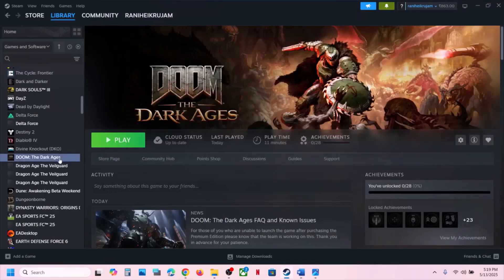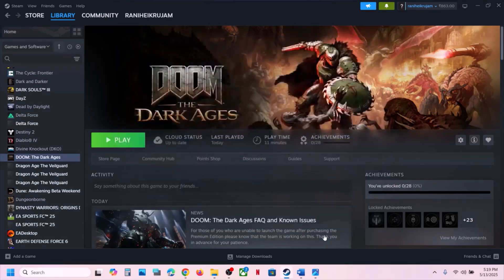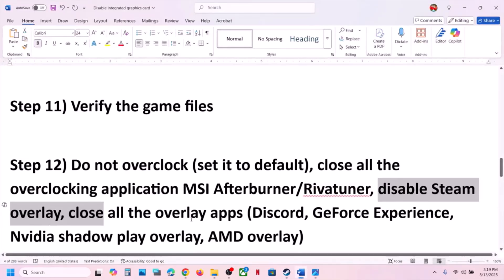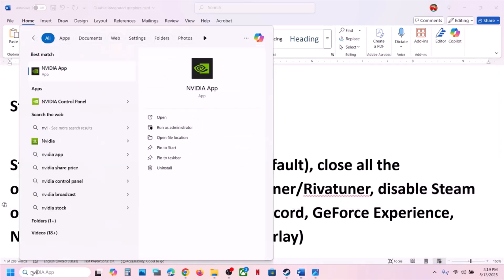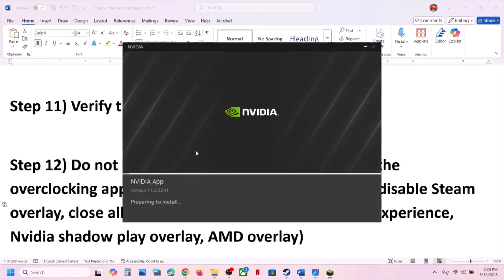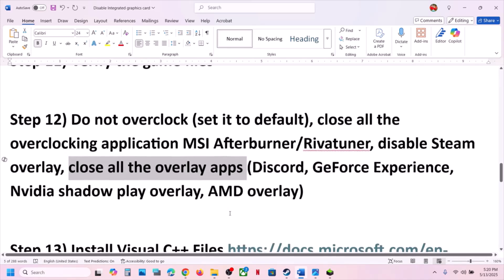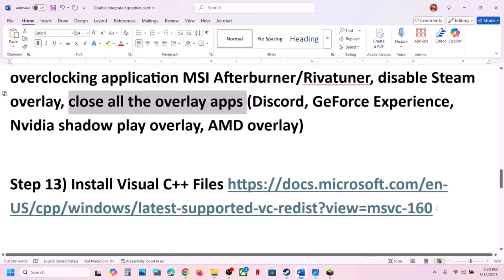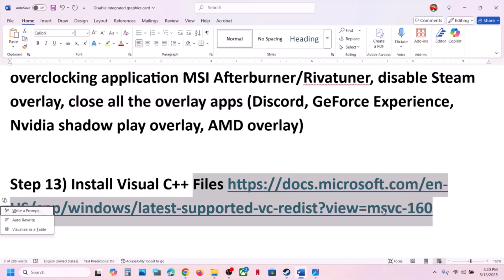Disable Steam Overlay: right-click the game, select Properties, and turn off the option that says Enable the Steam Overlay While In-Game. Also, if you have Discord running, go to Discord Settings and turn off the overlay. If you have the NVIDIA App or GeForce Experience running, go to its settings and turn off the NVIDIA overlay, or just close all overlay applications and check.